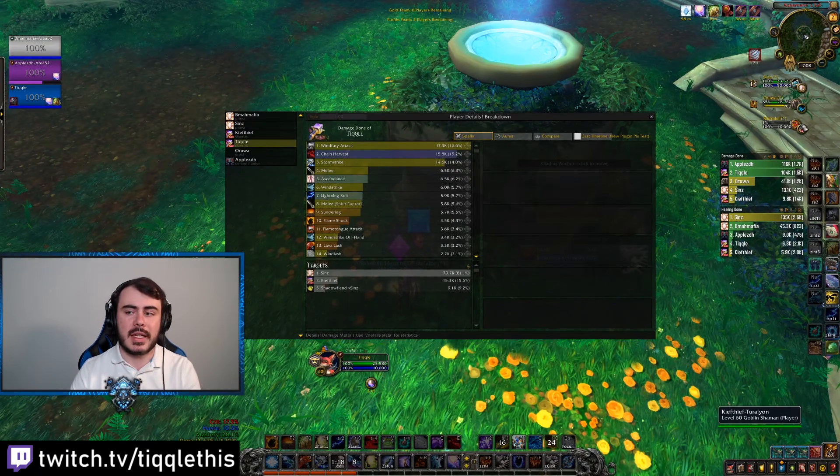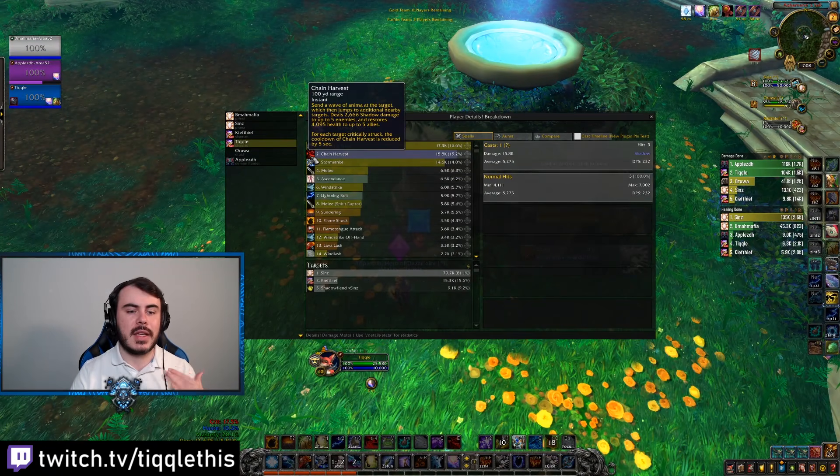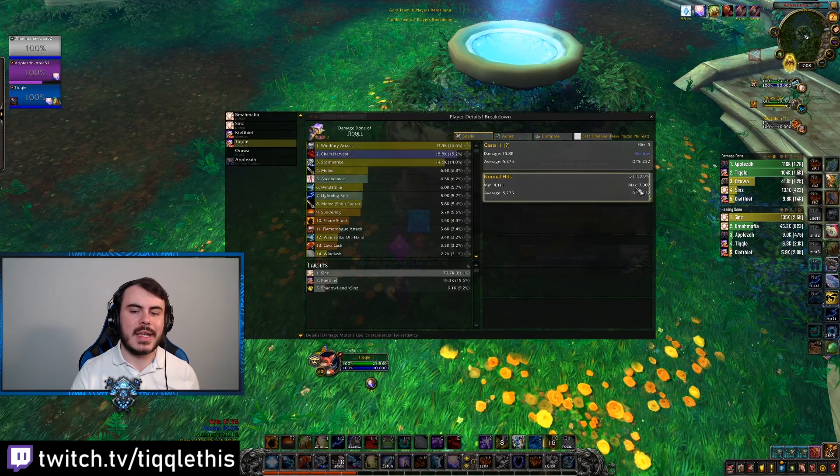The Druid could have stunned me, cloned me, hexed me — a lot of stops here. The only thing that is instant is definitely Chain Harvest. Chain Harvest is definitely a strong ability, but in reality its hits are only hitting for between 4 to 7k each. Obviously that's a lot of damage, but that's not like 15k, for example.